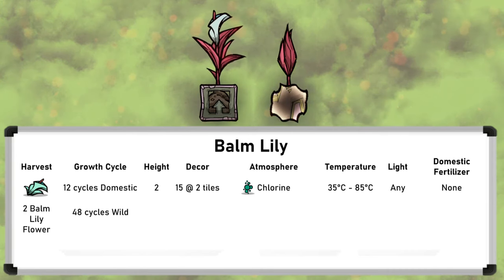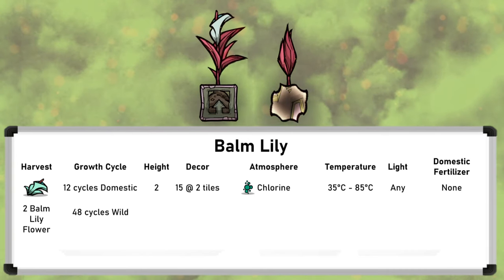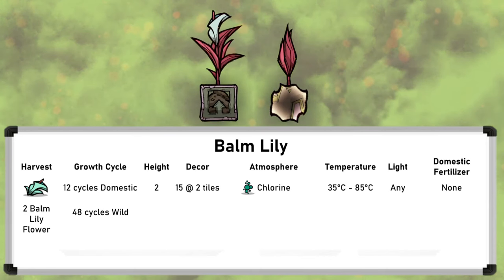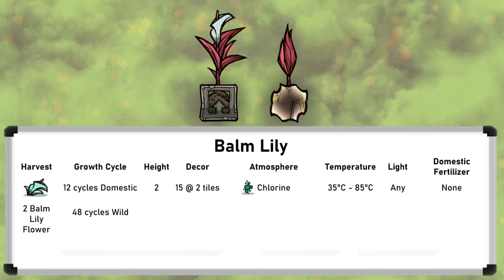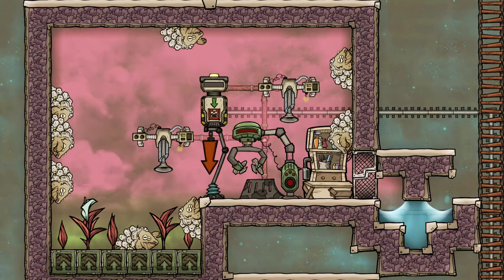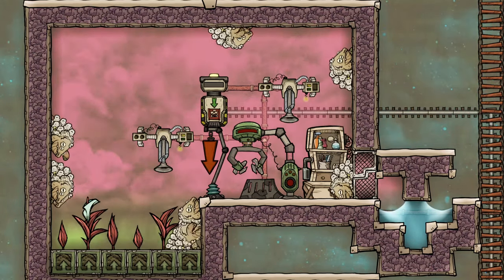The unique thing about balm lilies is that when grown domestically they still need no fertilizer at all, like wild plants. Of course, as they still grow four times more quickly when domestic, there is no point to ever grow them wild on purpose, and that does mean they are very easy to farm.